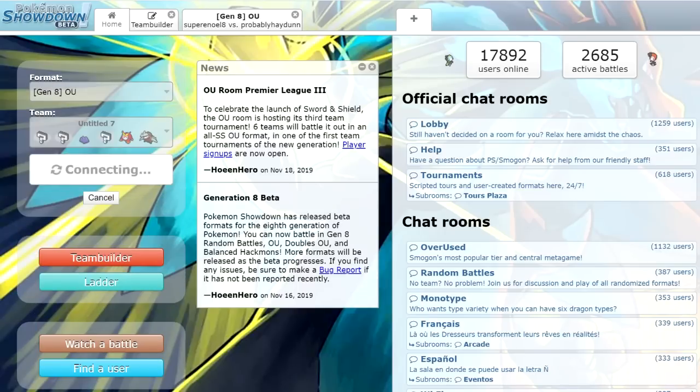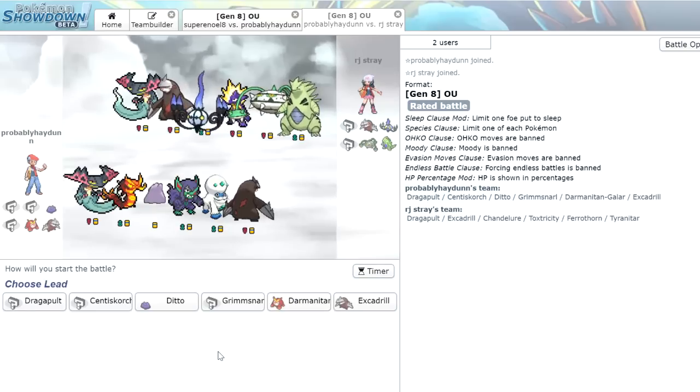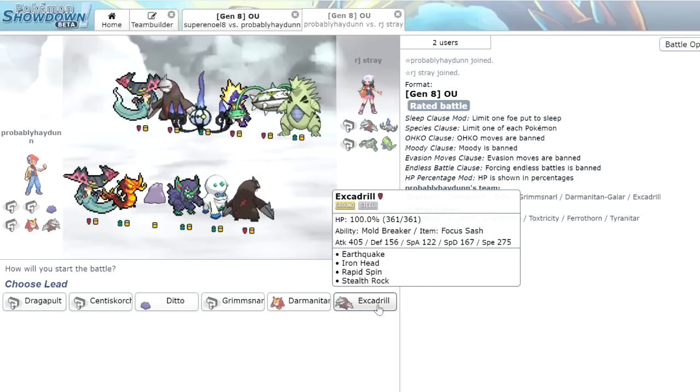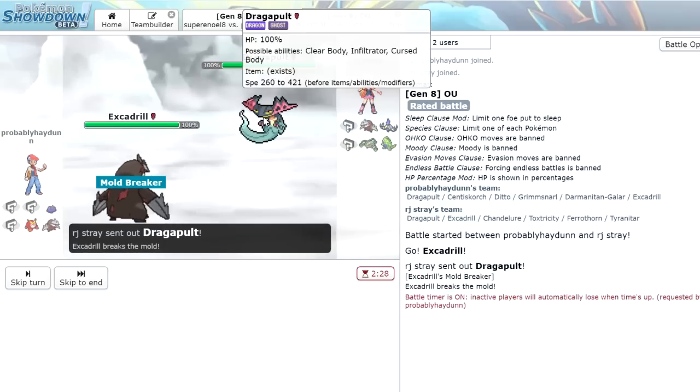I'm having a lot of fun playing in the new Generation 8. I'm excited for when I can actually get some teams made on the actual game, but for now Showdown is a great place to do some testing. This guy's got the Toxtricity, he also has his own Dragapult, and we're expecting probably going to be an Excadrill lead — which basically means we have to lead with our own Excadrill. But he actually leads Dragapult, so this is interesting.